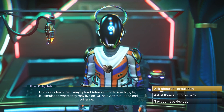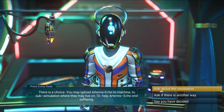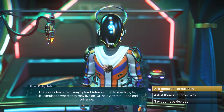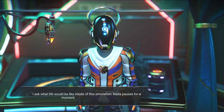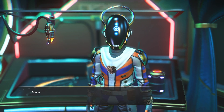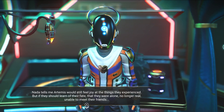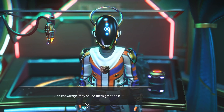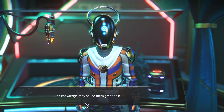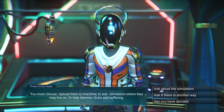Wait, what? Okay — so I can upload Artemis echo to a sub-simulation where they may live, or I can end this search for Artemis right now? Let's ask about the simulation. 'Nada tells me Artemis would still feel joy at the things they experienced, but if they should learn of their fate — that they were alone, no longer real, unable to meet their friends — such knowledge may cause them great pain.' You must choose: upload them to machine, to sub-simulation.